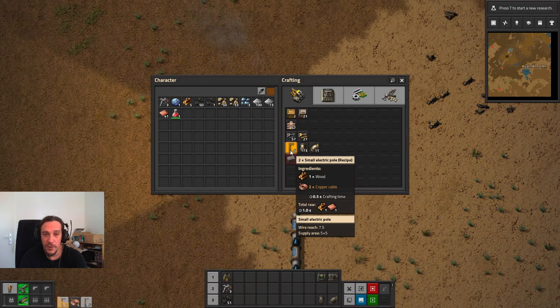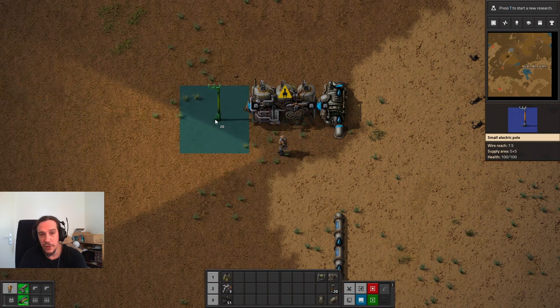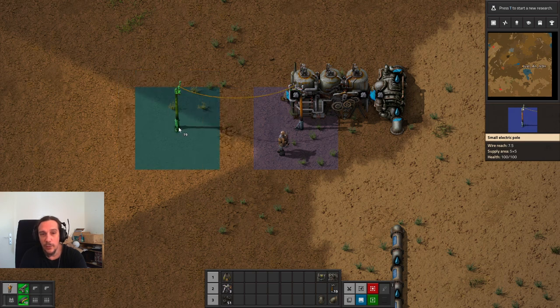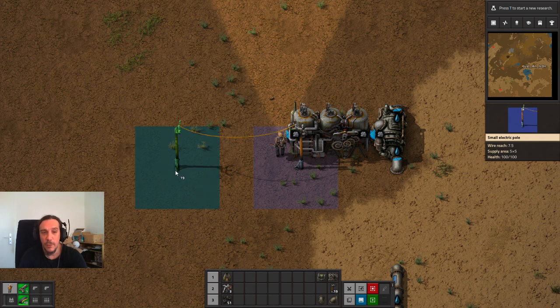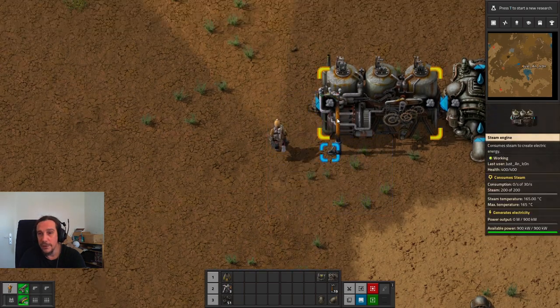That's going to be where our electricity poles come into play. I'll produce a couple of these. Electricity poles have a field around them showing the area they will supply with power. There's also a wire reach - as you can see, wire reach is 7.5. This is the maximum distance that can be between two posts before the wire is no longer connecting them.